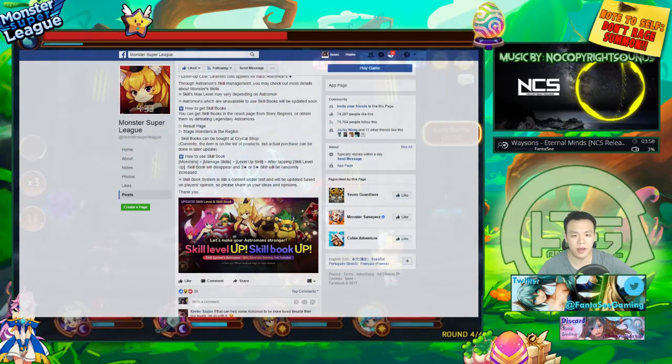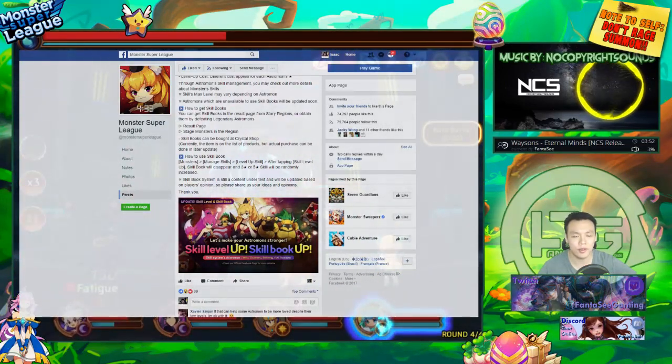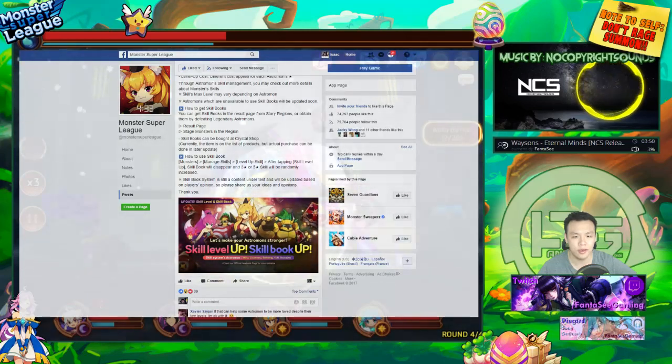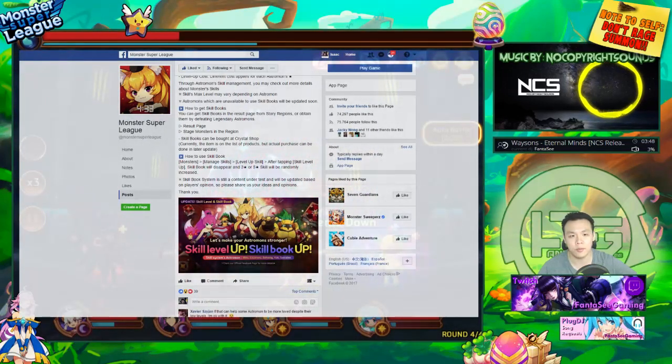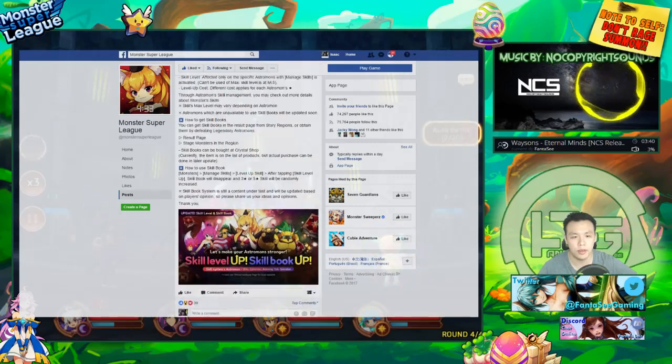That will bring a little bit of balancing, because right now all the Nat 5s have really high activation rates on their skills, and this will help maybe some Nat 3 monsters and make them viable again. How to use skill book: monster manage skills, level up skills after tapping skill — basically it's just going to be another interface that you can open up and level up your skills.